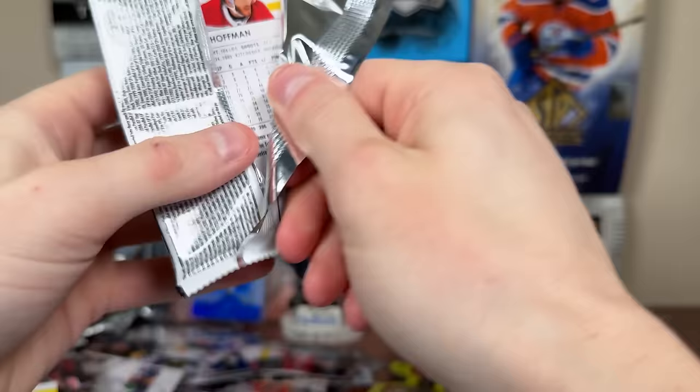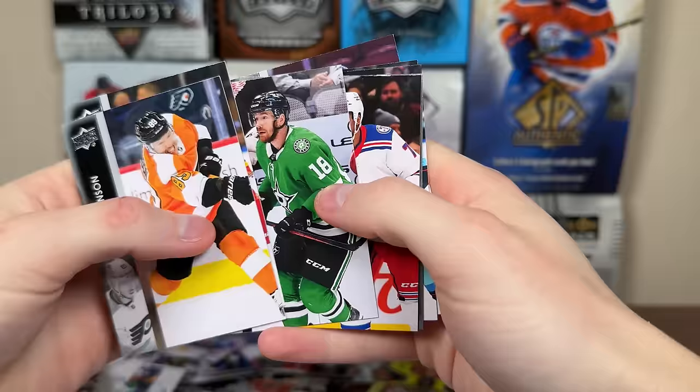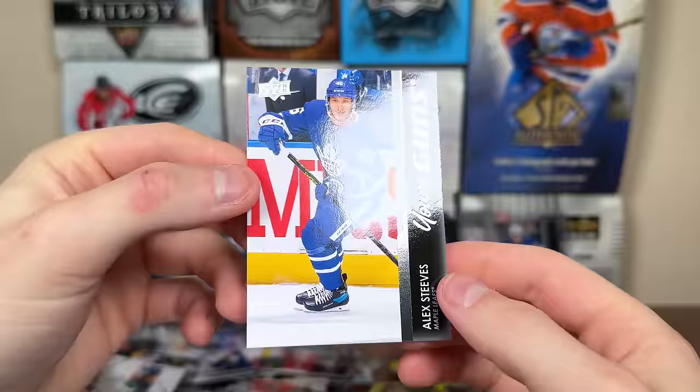Hoping to get a cool canvas card. We got our Young Guns — Alex Steeves. Not sure if he'll ever get a real chance; he's been really good for the Marlies. I think he could be a guy for them — at least the Leafs are getting cheap players because they're paying like 40 million dollars to four players.